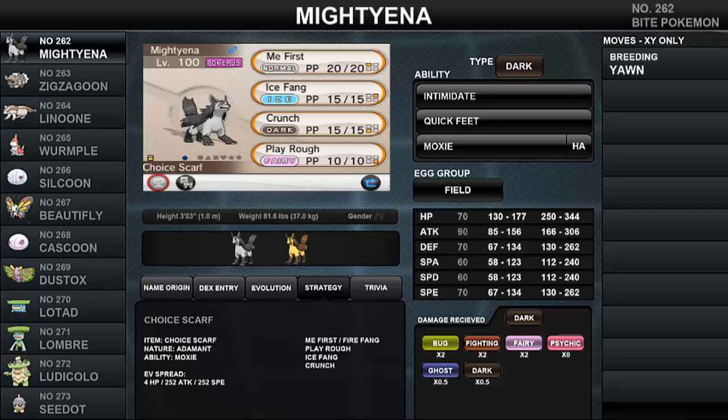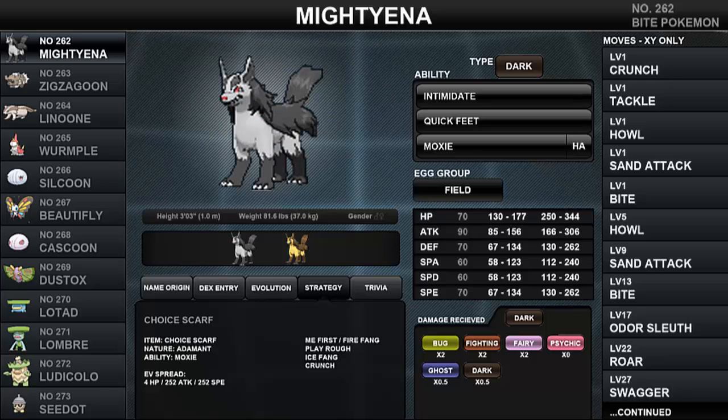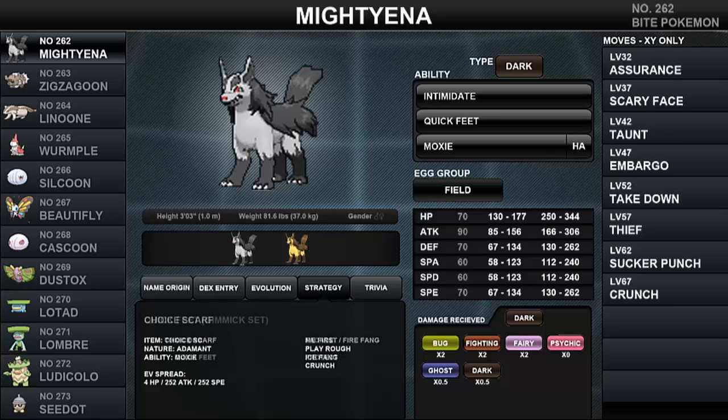Moving into more personal sets — first is a Choice Scarf set. Choice Scarf is an awesome item on any Moxie Pokemon, especially an Adamant Mightyena, boosting Speed to an amazing 358 and outspeeding a whole bunch of non-scarf Pokemon. With this speed boost, Mightyena doesn't need to rely heavily on Sucker Punch and can sweep using Crunch or revenge-kill with Play Rough. Ice Fang provides coverage, and the fourth slot can go to Me First or Fire Fang. Me First gives Mightyena a fighting chance against powerful non-scarf Outrage users like Garchomp or bulky Dragon Pokemon, with a 50% boost to the copied move's base power.